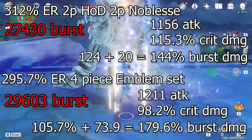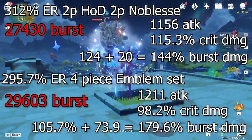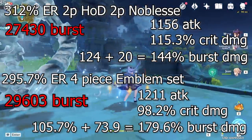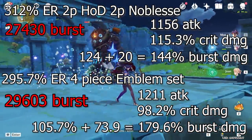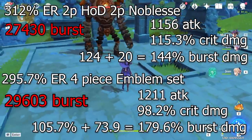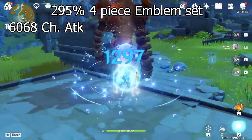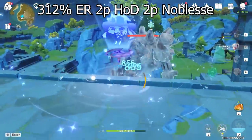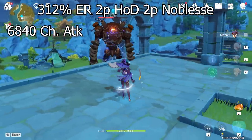So the numbers on screen are a premise of what's going to carry through the rest of the video, which basically shows that even though we get a little more crit damage and have a two-piece Heart of Depth, two-piece Noblesse, the four-piece Emblem set's burst damage bonus just outweighs those sets and gives us the most burst damage possible. The question is, if you want to use Mona as a main DPS or sub DPS, how much damage are we losing on charge attacks and normal attacks? With the Emblem set we get about 6,068 on charge attack.